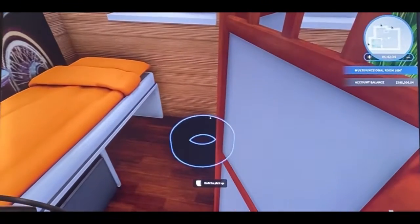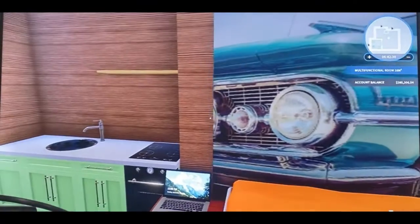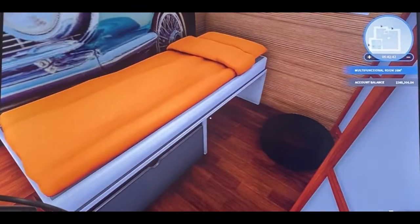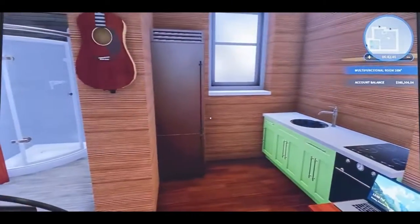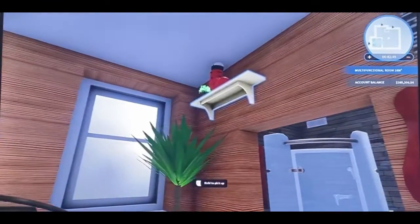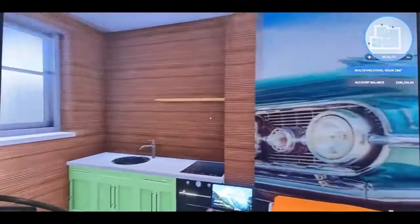I put plants in to make it look more homey, then I put a tire in there — it's funny because there's a brand like Goodyear Tire, but instead it says 'Bad Here,' so it's a little joke. Then I've got a car picture, my guitar, the kitchen, and a little shelf with random stuff just to make it look more lived-in.